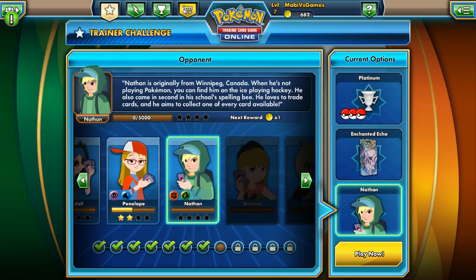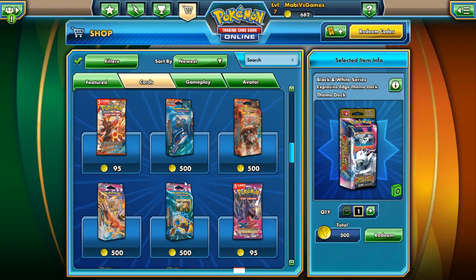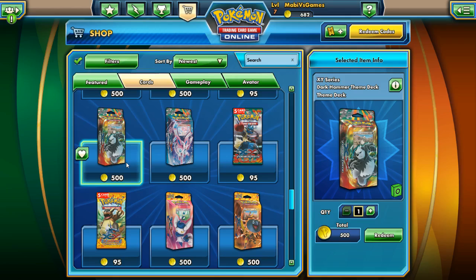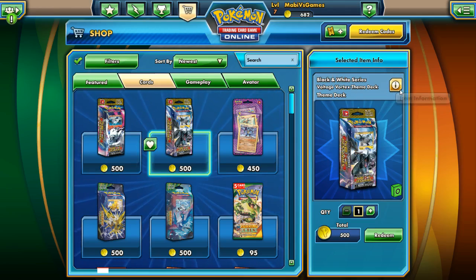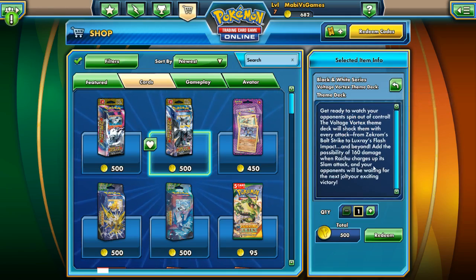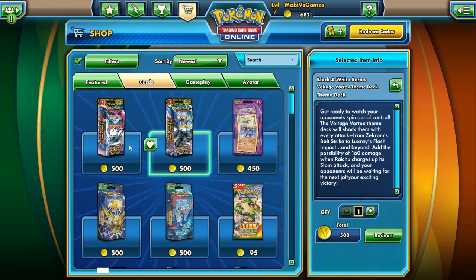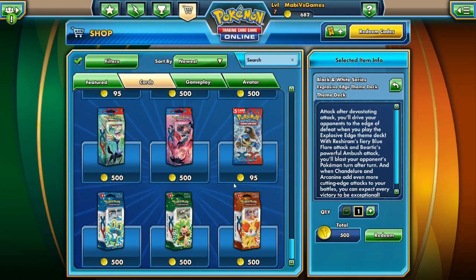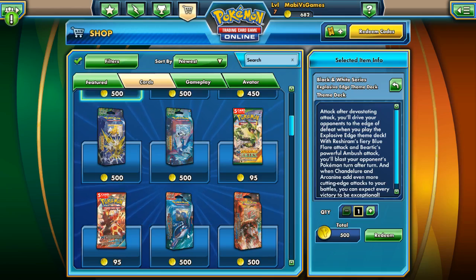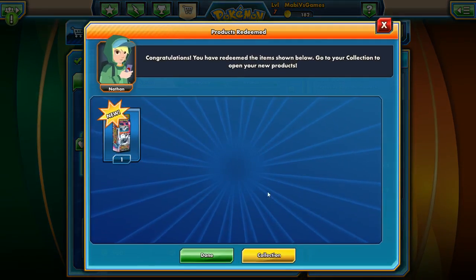Check this out — we're gonna go buy a new deck. We have 680 coins. Since I've last played, they've added a couple new packs. I want to buy one of these. There's a Dark Hammer, but they added some new ones. I don't know which one's good. It's either Voltage Vortex or Explosive Edge. I want to buy the Explosive Edge. Remember, over time we're gonna purchase all of these. As soon as we get these, we can unlock more packs thanks to getting 12 of them in. So we're gonna get this one — the Explosive Edge deck.